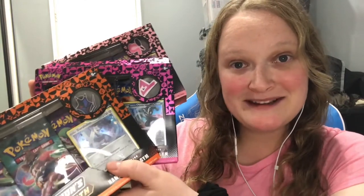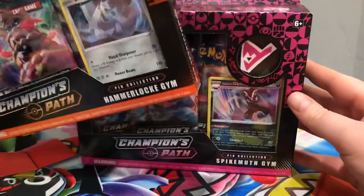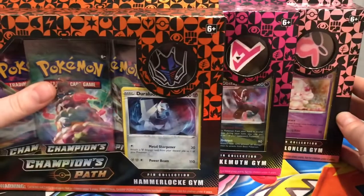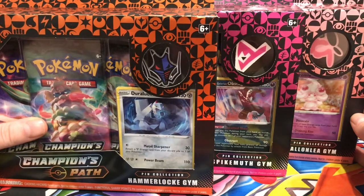So I finally have something I can open — I'm so excited! So without delay, let's begin. Alright, everyone, here they are. We have Hammerlocke Gym, Spikemuth Gym, and Ballonlea Gym. Each one comes with a promo card, a gym badge, and three Champions Path packs.